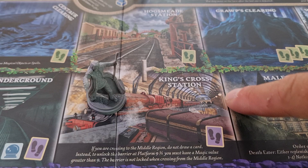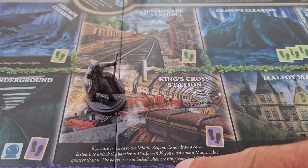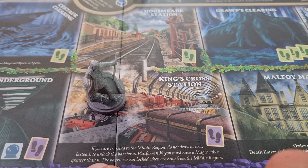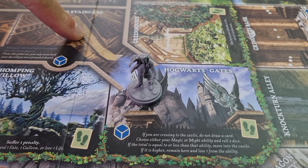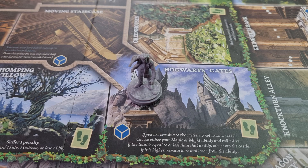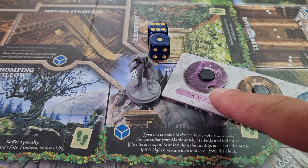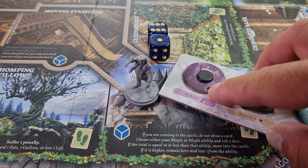To get from the outer region to the middle region, you need to visit King's Cross Station. If you roll enough to move through, you need to test your magic by unlocking the magic barrier at platform nine and three quarters. You need to have a magic value greater than nine to pass through to the middle section. When moving the other way, you do not need to test magic. If you want to move into the castle, you need to visit Hogwarts gates, then choose one of your abilities — either magic or might — and roll two dice to get equal to or less than that amount. If you get higher, you stand still and lose one of those abilities.